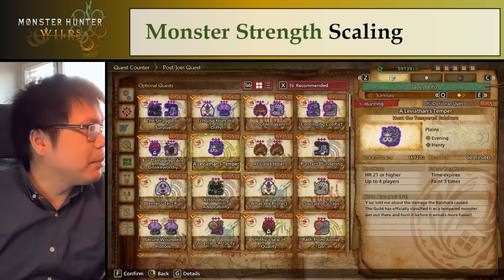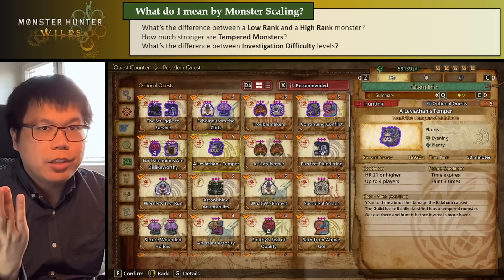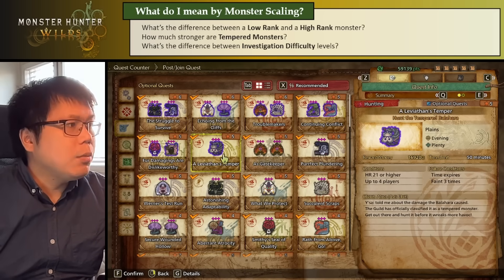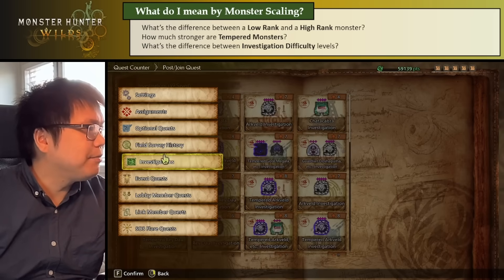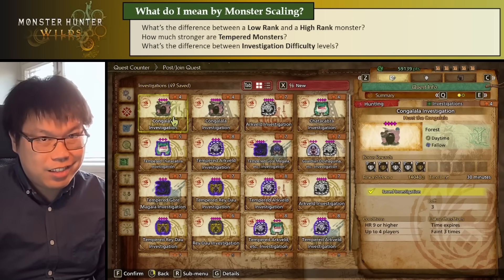How do they get stronger? Specifically, things like what's the difference between a low and high rank monster? How much stronger are tempered monsters? So is this tempered Balahara going to be much stronger than a normal Balahara? And finally, what's the difference between investigation and difficulty levels? So if I go to the investigation screen, what are these 5-star Kongala versus 4-star Kongala? How much stronger is the 5-star Kongala going to be?